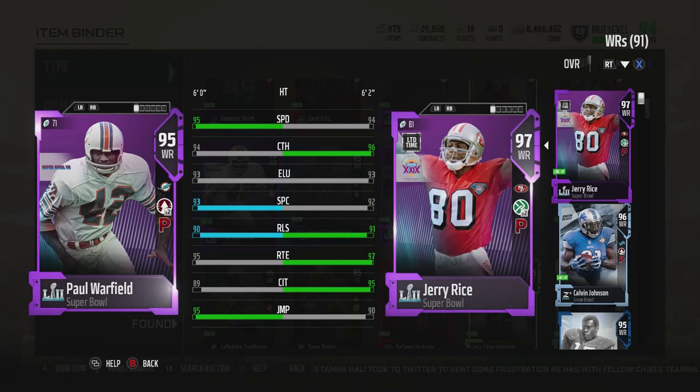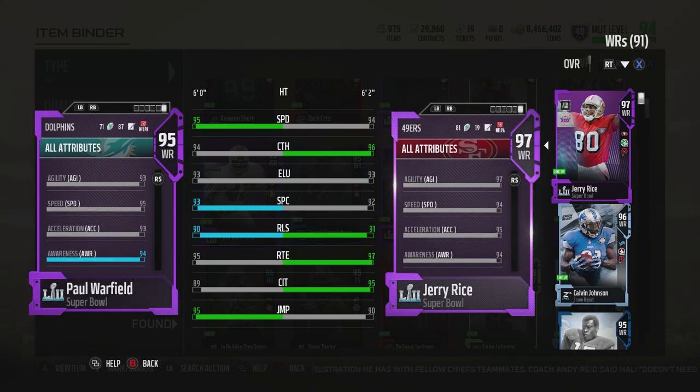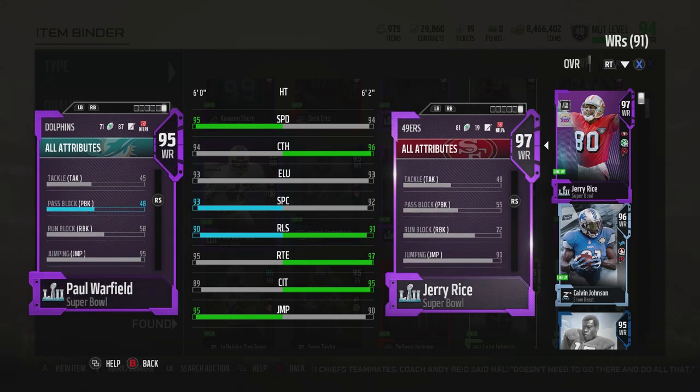GoodFox here. Today I'm going to review Paul Warfield's 95 overall receiver card. He's got Go Deep and Playmaker — perfect chems. For a wide receiver, Playmaker is probably the best wide receiver chem, being able to reroute them instantly. A lot of competitive players' offenses use that Playmaker and you'll see a lot of it on ladder, so he checks those boxes. Speed 95 — another box checked. 94 catching — check.